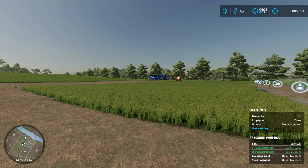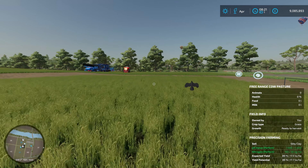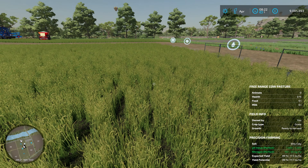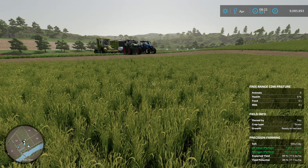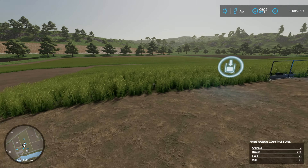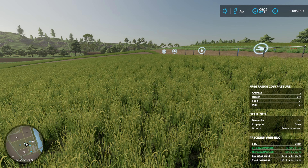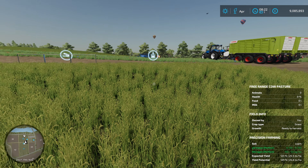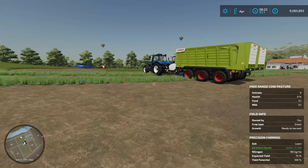Welcome back to another Farming Simulator video and another look at grazing and mowing. Someone asked the question about what happens with precision farming, so we're going to have a look. I have two plots - this one used in testing is on silty clay, which is pretty much the worst soil you can get. Over here we have a second one on loam, which is pretty much the best you can get. We should see a reasonable difference in yield, and it'll be interesting to see whether grazing gives a different yield and how it matches up between the different options.